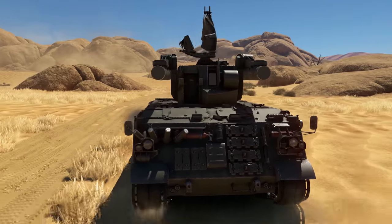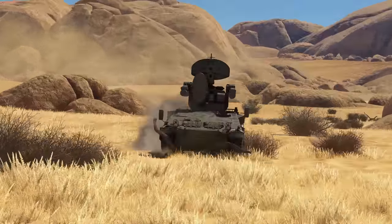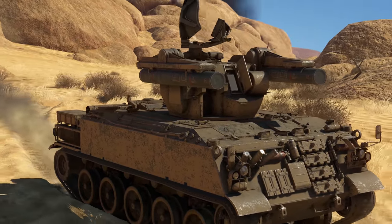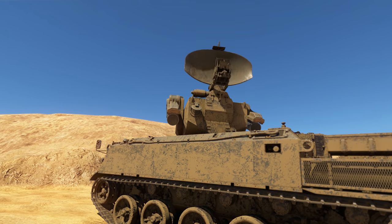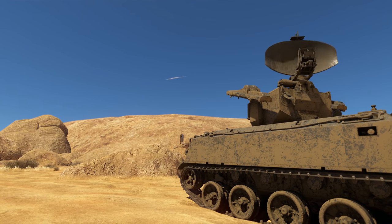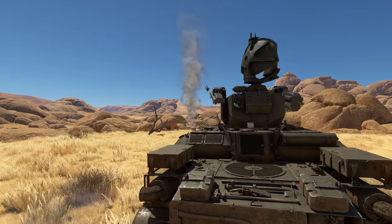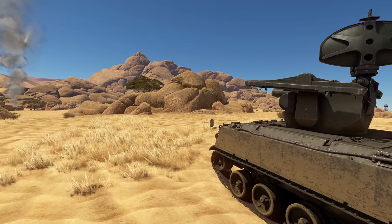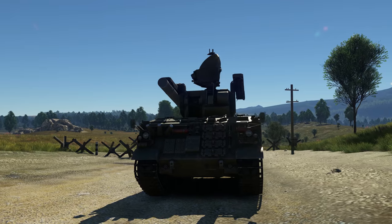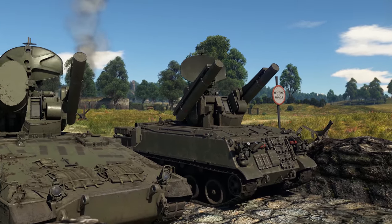Moving on to the duo of vehicles fielded by France and Germany. Both nations use the same-ish Roland anti-air missile system mounted on different mobile platforms. It is a dedicated AA system with missiles that are in no haste to destroy their targets — they fly at a speed of around 500 meters a second, the slowest of their class. At the same time, these missiles are designed so that they don't lose speed and are very maneuverable to the very end. Two missiles are loaded at the same time and can be fired off almost simultaneously, and after that it takes the system 10 seconds to reload.